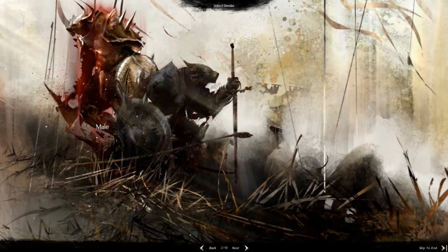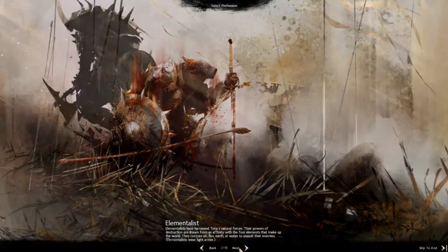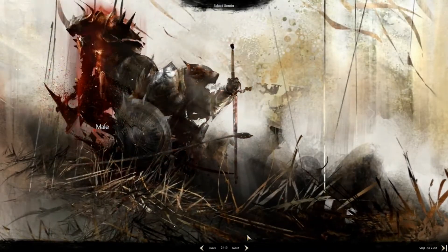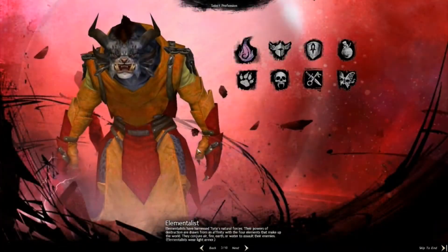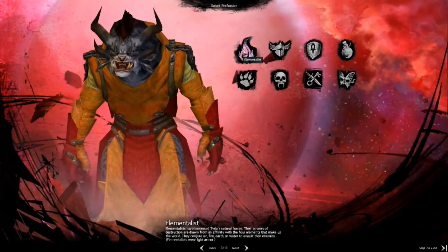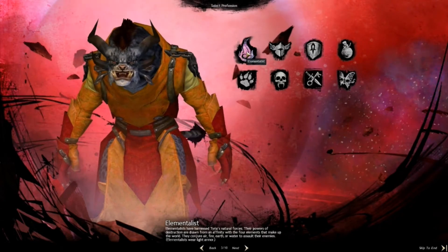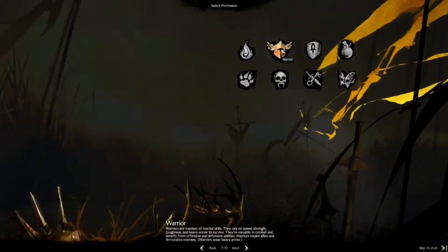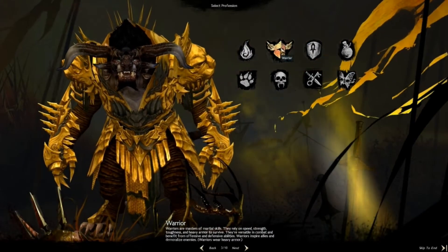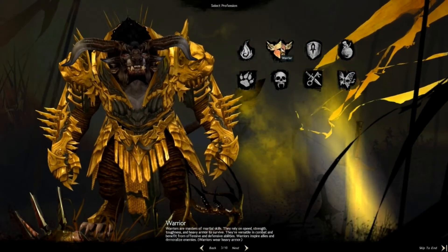We can get male and female in every race, which is always good. So we'll go with a male Char. Now for classes — or professions as the game likes to call them — you've got the Elementalist, which is your typical mage sort of character, and the Warrior, which is very basic: I have a sword and I'm going to smash things with melee weapons.